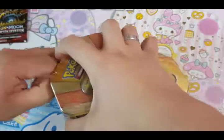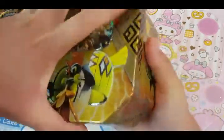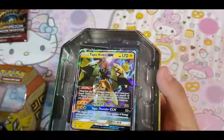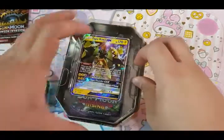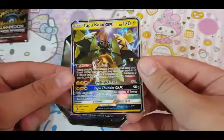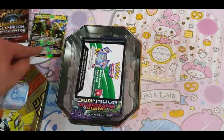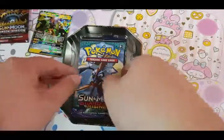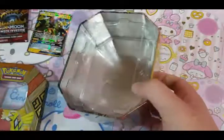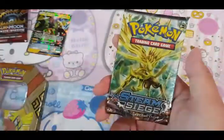It's so hard to tell the plastic. Okay, it's off. I'm going to trash the wrapper first. Now we'll do the opening of the Tapu Koko tin. We have a Tapu Koko GX Promo — take a look at that — and I'll put it aside. Inside we have four Booster Packs: two Guardian Rising, one Evolutions, and one Steam Siege.